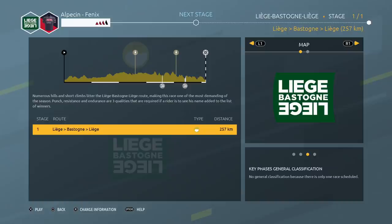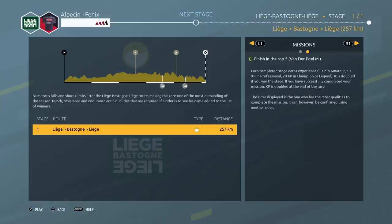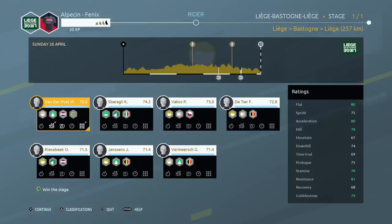Numerous hills and short climbs lead to the Liège-Bastogne-Liège route making this race one of the most demanding of the season. Punch, resistance, endurance are three qualities that are required if a rider is to see his name added to the list of winners. I think this is also the oldest of the monuments but I'm not 100% sure of that. On the ride we can see our mission is simple — we need to get a top 5 but let's be honest, I came here to win.